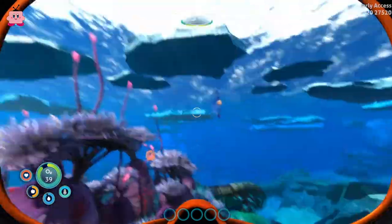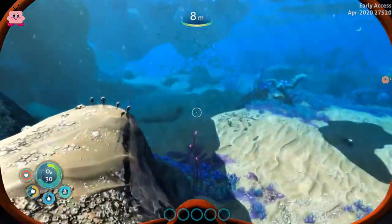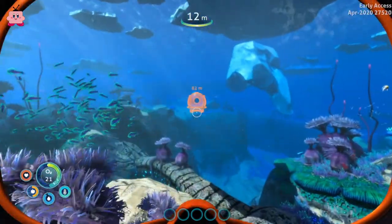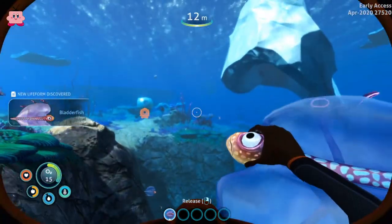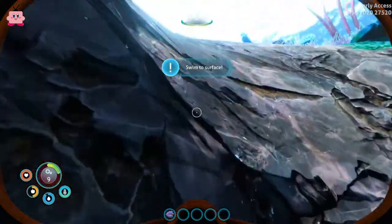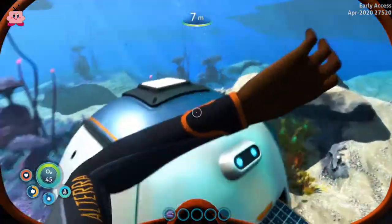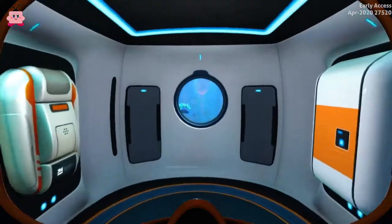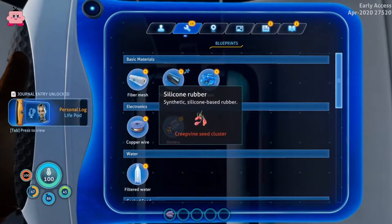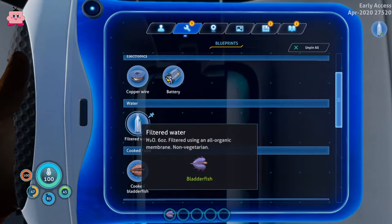We can pick those fish up if I press the right button for it. As I said, I haven't played this game in a while, so bear with me. I've played a lot of other survival games — pick up this, left click then. Can we do this? Yeah, we actually can. And we need oxygen. Here's a life pod — let's see what we have here. This is now our base, where we can open the storage, and we have a lot of new blueprints that we can craft. Filtered water, for example, we can make with one of those fish we just got.